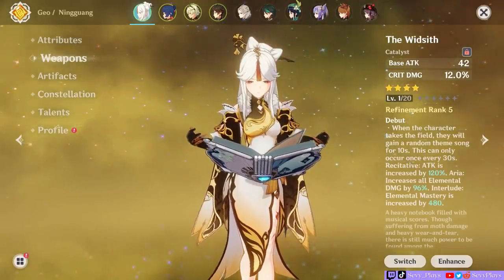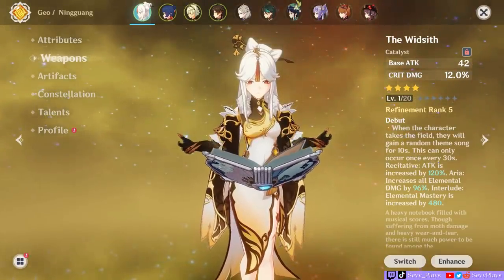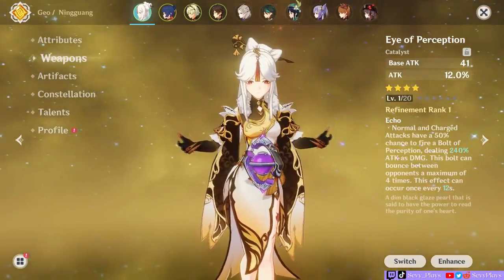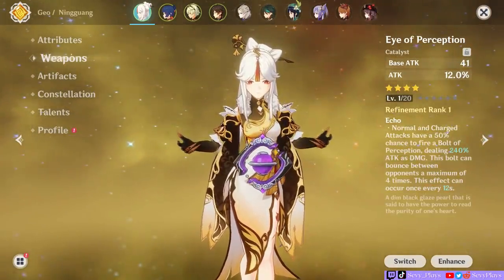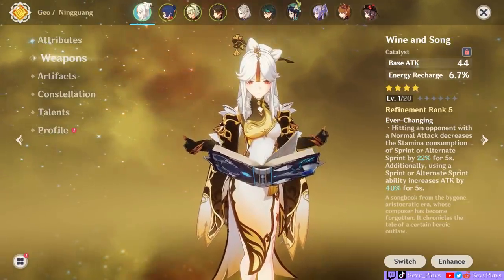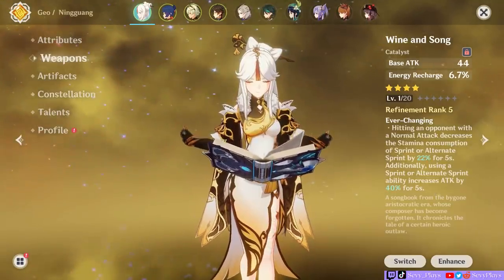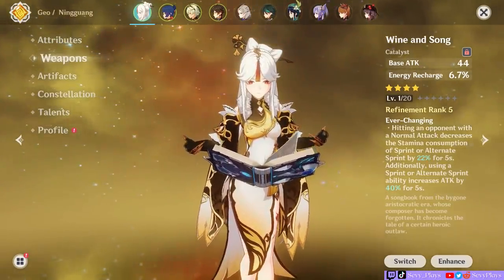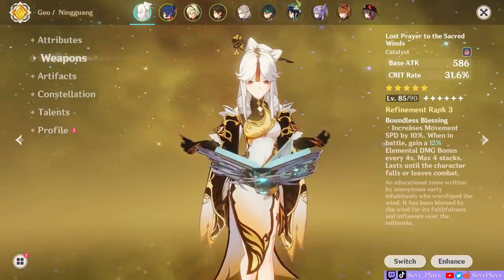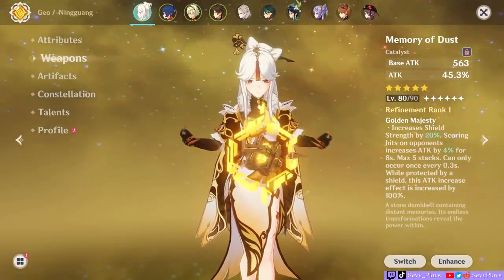For gacha choices, the best picks are Widsith, especially for quick swap — although there's a 1 in 3 chance you'll get the EM buff or stronger shields, the other two buffs and crit damage substat are hard to pass up. The Eye of Perception, especially with some refinements, has a decent passive — if you're using Ningguang as a burst DPS, you can also time the Eye of Perception passive to go in between your bursts. Then there's Wine and Song — this hasn't been seen on a banner in a while, but if you happen to have one, it's usable for Ningguang, but only barely; you'll just want to avoid any ER substats alongside it. Finally, for 5-star options, any 5-star will be amazing on her except for Everlasting Moonglow. Lost Prayers has the advantage of fixing your crit stats right away, while the Skyward Atlas and Memory of Dust will only be good if you can supplement them with proper crit stats from your artifacts.